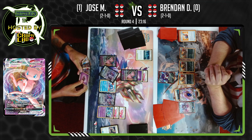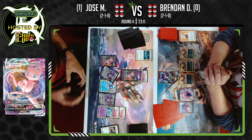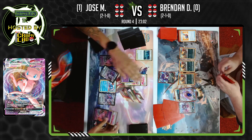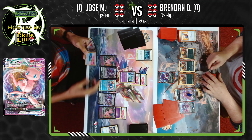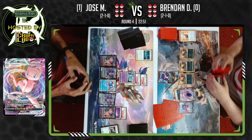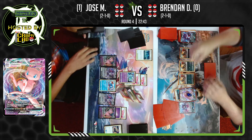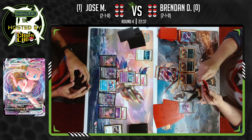If I'm Jose, are we going full force to knock out these Gengars? Or try to outlast Brendan, knock out the Hound Hours, remove the engine so he can't keep surging energies, and then he has to manually attach? Melodious Echo coming out onto the Gengar to knock it out — Jose taking the first two prizes of this game.